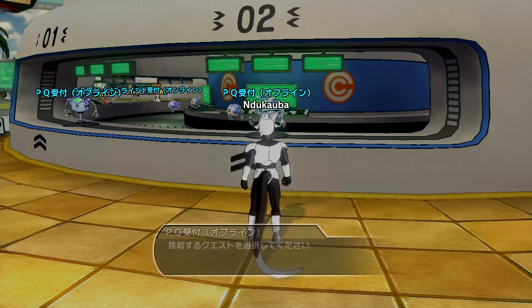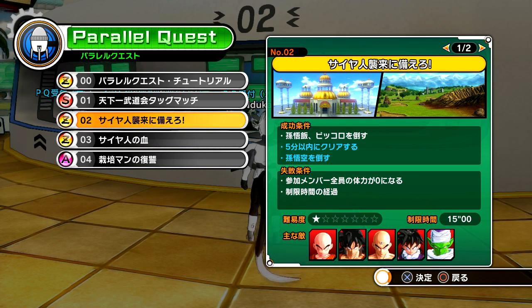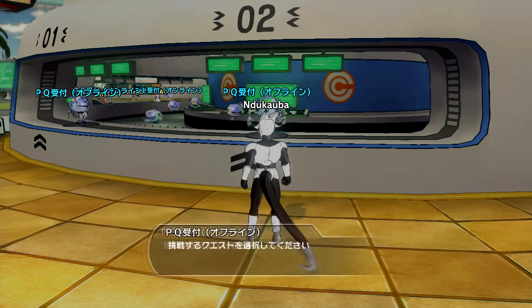The best way to try and get a Z rank is to make sure that Goku appears when you fight in Parallel Quest number two. Make sure that Goku appears and you'll have a better chance of getting that Z rank, and a better chance of getting that very first shard.